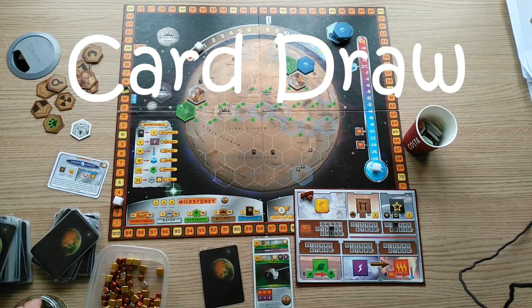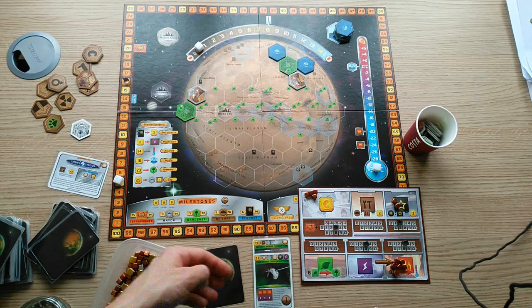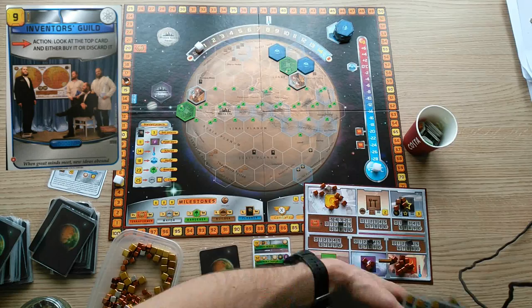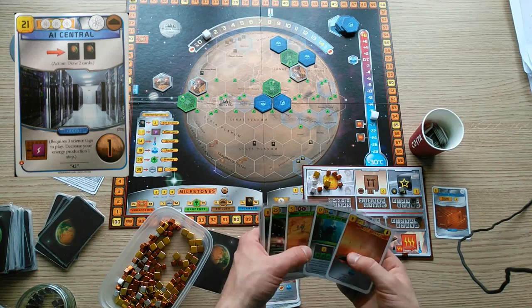Card draw is the most important side strategy, for the simple reason that it gives you extra chances to draw more Jovian tags. Plenty of card draw cards are science tags, and it's for this reason that I suggest you almost always play a science strategy alongside your Jovian game — details about playing science will be in a linked video. Inventors Guild, Business Network, and Restricted Area grant you an action allowing one card draw. AI Central draws two cards and doesn't require you to buy them, but does require three science tags, demonstrating how the Jovian and science strategies complement one another.